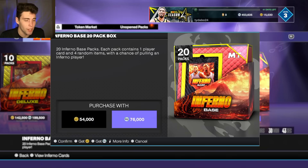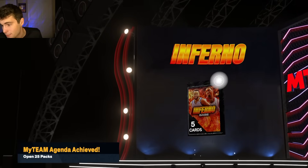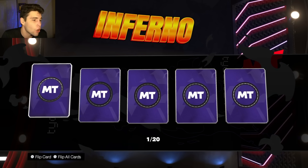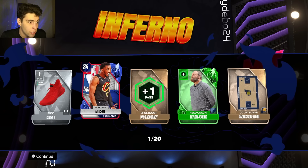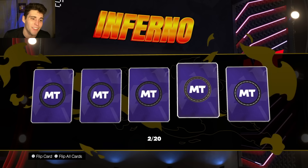That first pack basically paid for itself — I made 77,000 MT and I bought it for 76,000 MT. As long as you can make your return on investment it doesn't really matter what you pull. Obviously I want to pull Tracy McGrady, but if I don't pull T-Mac I just hope I can get my MT back. If you pull sapphires you're in pretty good shape.